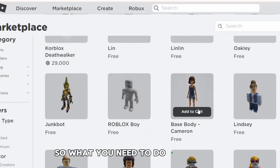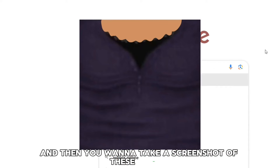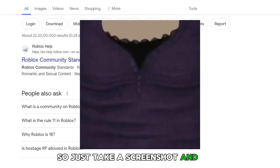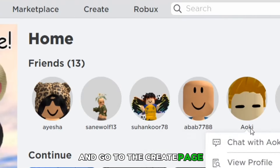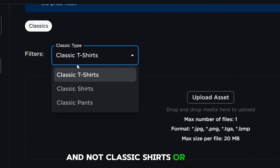So what you need to do is go to the marketplace, search up Serena and characters and get this one. Then you want to take a screenshot of these photos, whichever one you want — I think there's five of them. Then go to roblox.com, go to the create page, view all, go to avatar items, and make sure you're on classic t-shirts and not classic shirts or pants.